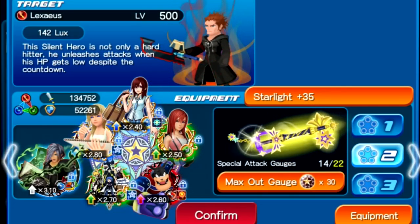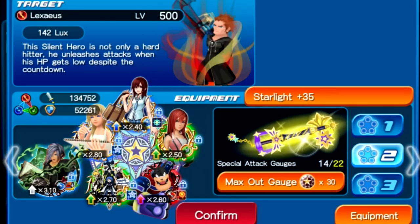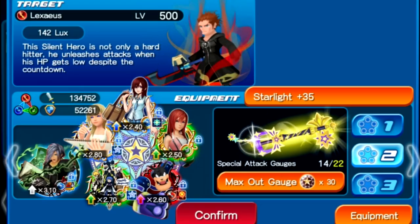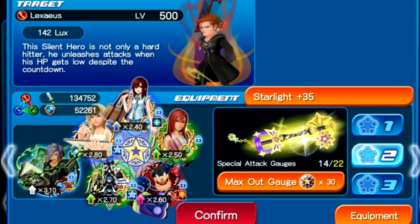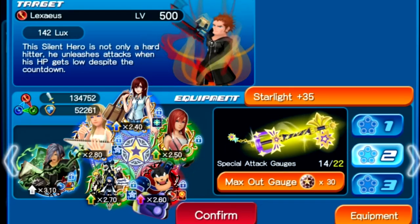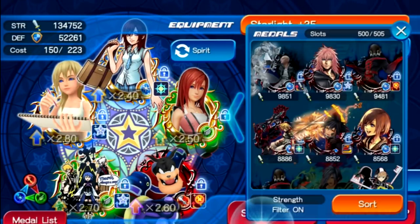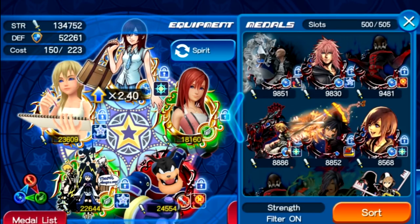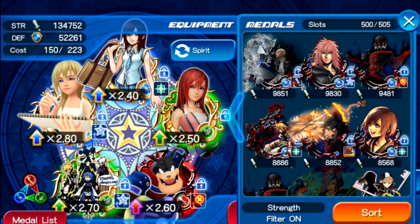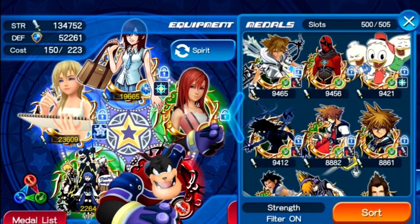Going into stage one — this is a very easy stage and a lot of beginners can beat it with very basic setups. You do need gilted medals in order to beat these events. I'm using the Starlight for stage one. The medals in this setup are very easily accessible and easy to replicate — they're pretty much common staples you can get in the game right now.